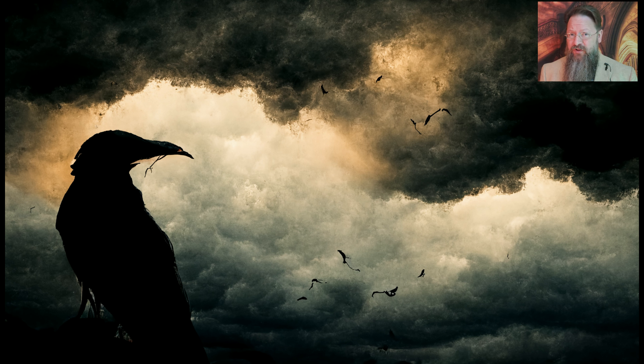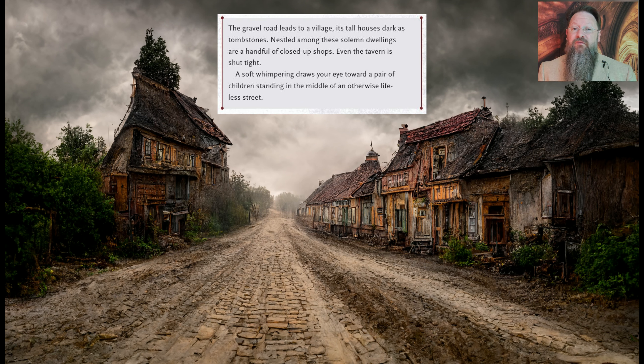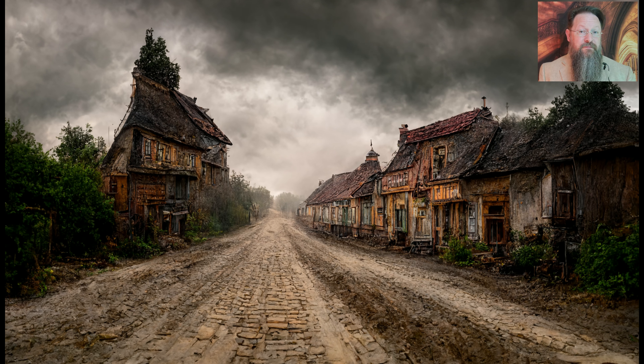The overall story of Death House is that the players enter the village of Barovia, encounter two children standing in front of a house, are asked by the children to rid the house of a monster that dwells within, and save the day. Word for word, this is the first description I gave to the AI: "The gravel road leads to a village, its tall houses dark as tombstones. Nestled among these solemn dwellings are a handful of closed-up shops. Even the tavern is shut tight. A soft whimpering draws your eye toward a pair of children in the middle of an otherwise lifeless street." I'd say the AI got the visual here pretty spot-on.